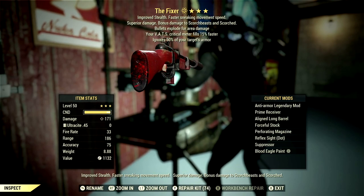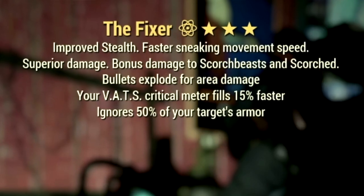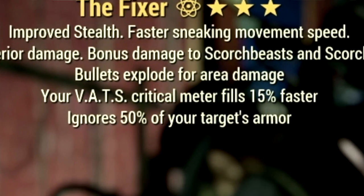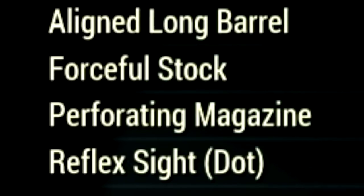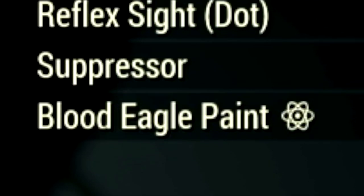The next weapon is my favorite in all of Fallout 76 — the Fixer, with the Anti-Armor effect ignoring 50% of your target's armor, your VATS critical meter fills 15% faster, and it also has bolts that explode for area damage. The mods include the Prime Receiver, Aligned Long Barrel, Forceful Stock, Perforating Magazine, Reflex Sight Dots, Suppressor, and the Blood Eagle Paint.